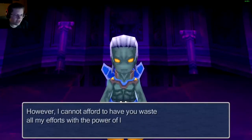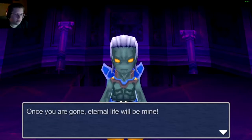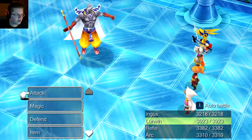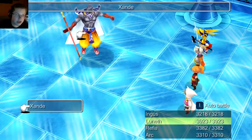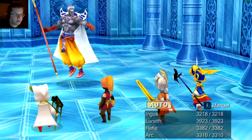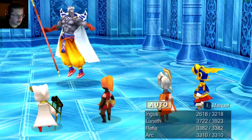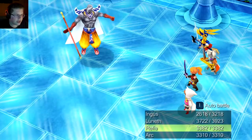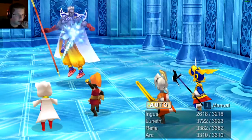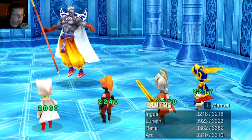"Ha ha ha - I admire your persistence, but you've come too late. The darkness draws ever close and is almost upon this world. However, I cannot afford to have you waste all my efforts with the power of light that you hold. Once you are gone, eternal life will be mine. Die!" Okay, so we're going into the fight - he has a pretty cool model. Let's just attack normally and see what type of damage we do. 7k, 8k - okay, so there's no reason to jump because that would just be wasting.